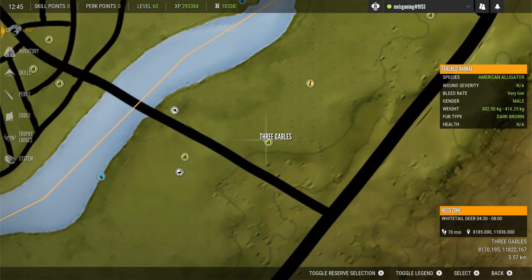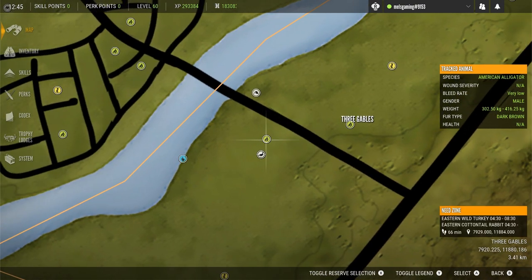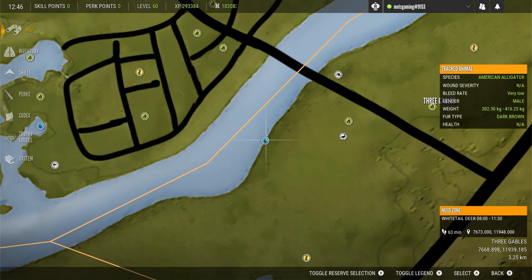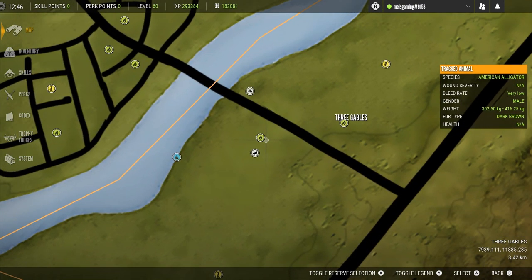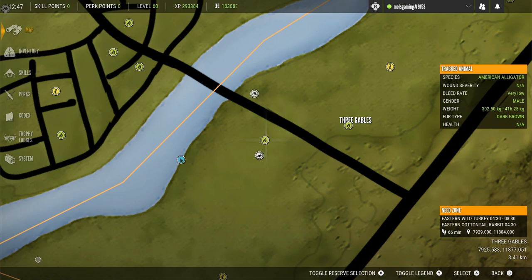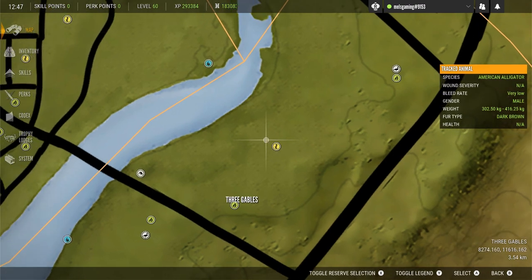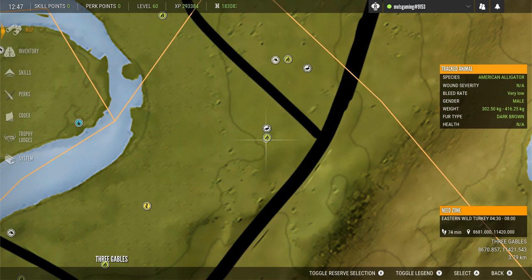Moving over into the Three Gables area — this little spot has feed zones for whitetail, eastern turkeys, and cottontail rabbits, as well as a couple of rest zones for female black bears and a drink zone for whitetail. Of course you do have alligators in the river here. I've seen a few but it's not an ideal place to shoot them from what I've seen, but this spot did have a few rabbits and a couple of solo turkey toms, so I've marked it with a decoy as somewhere to check in future.